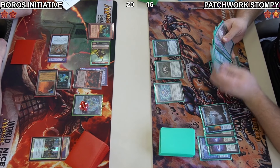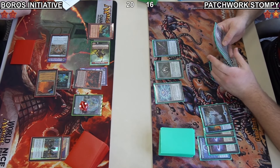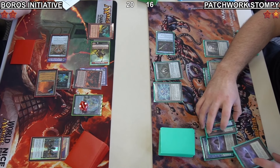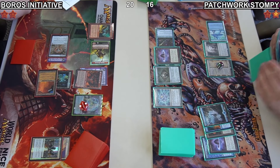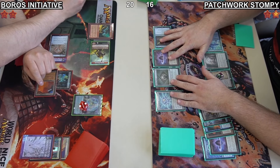Jacob draws for his turn, upticking his Urza's Saga up to 2. He finds an Ancient Tomb, allowing him to make constructs whenever he wants. Emery brings back a Lotus Petal for extra mana. Jacob taps a blue source and finds Dismember for the Reflection of Kiki-Jiki and kills it.